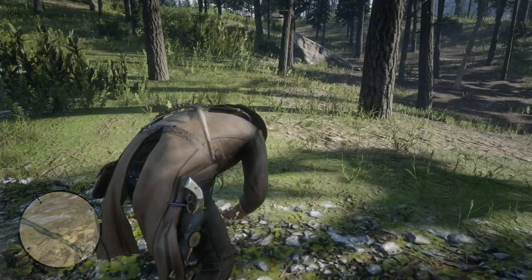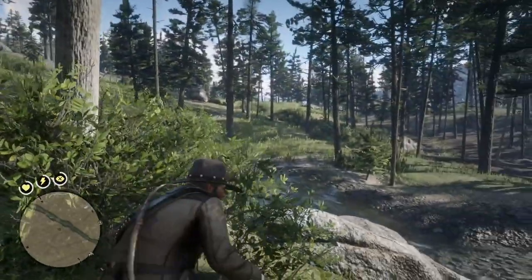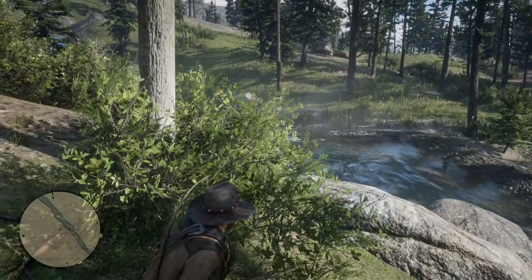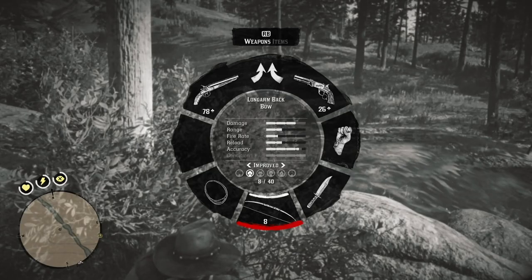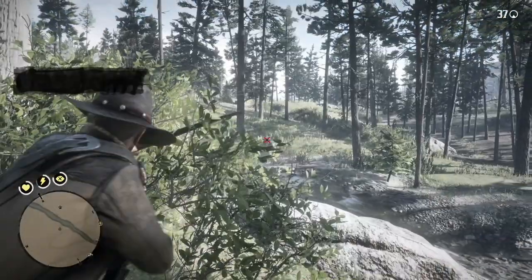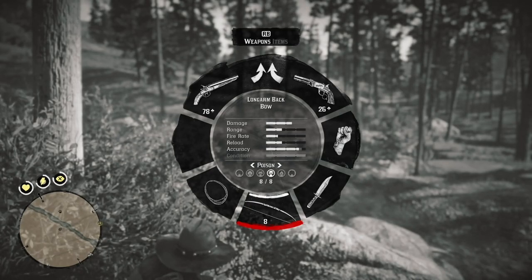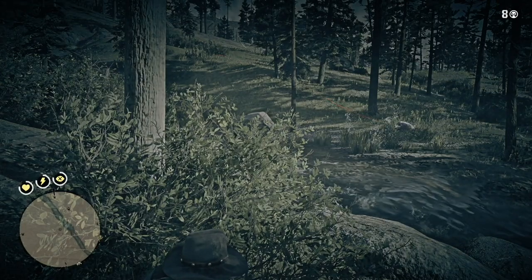I was originally trying to start Master Hunter 6, which is kill five cougars with your bow and skin them. Instead, I accidentally started Survivalist 6, and learned something interesting about the challenge. As I waited for a cougar, naturally wild boars came up to try and eat the bait, and I was just trying to discourage the wild boar. All of a sudden, one of five scavengers killed — Survivalist 6 popped up. Apparently, if the boar is going for something to eat, like even bait, it's scavenging, and it counted as a kill.